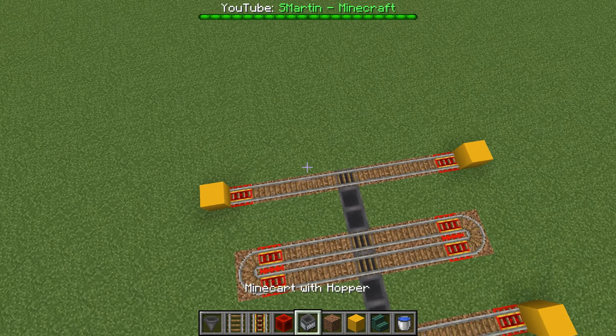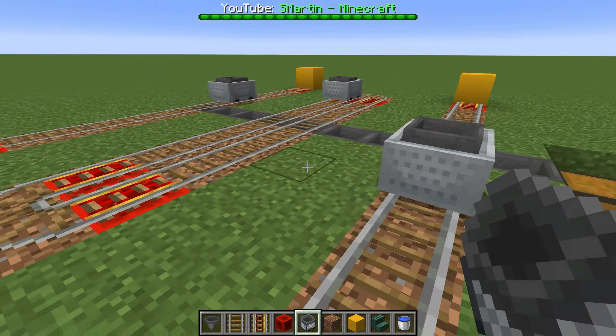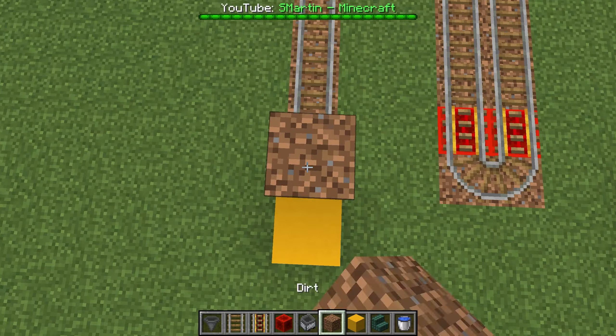On each track we need one hopper minecart. On top of the rail comes dirt.